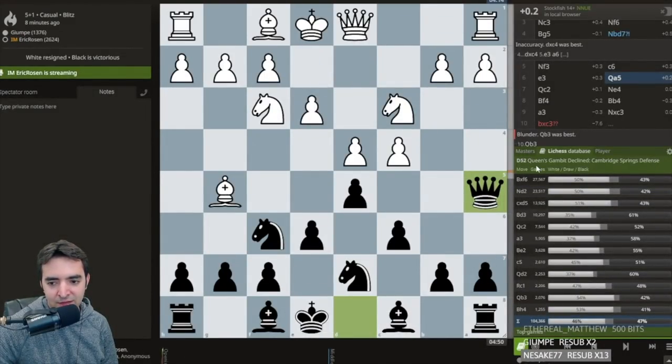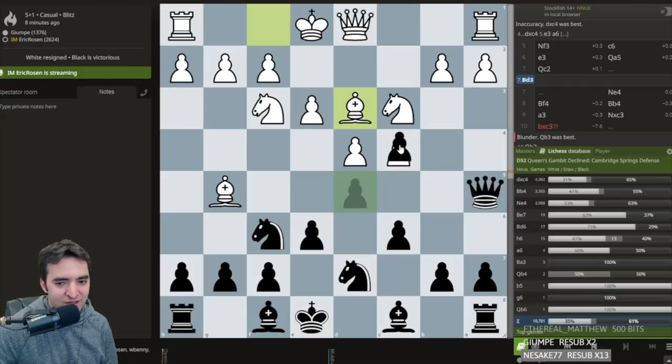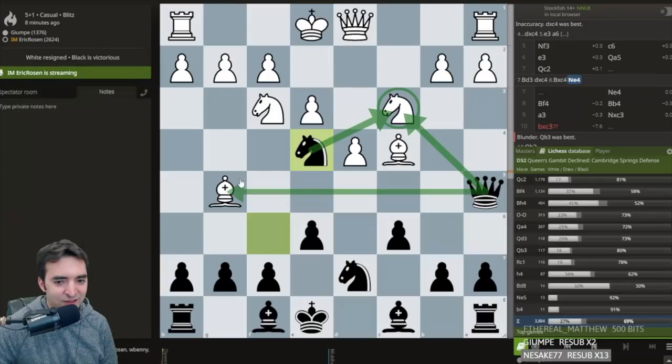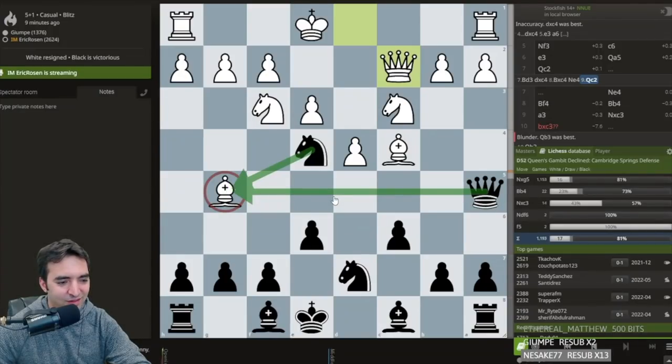The most common trap happens after one of the most natural moves for white: Bishop to d3 — a very common Queen's Gambit developing move. The reason why this is not good for white is that after takes, takes, Knight e4, the knight and queen are attacking two different things. The coordination is really nice, and again we see this scalene triangle — really just a double attack. Most people as white play Queen c2, not realizing the bishop is attacked twice, because it can be easy to miss backward knight moves and also long-distance queen moves.